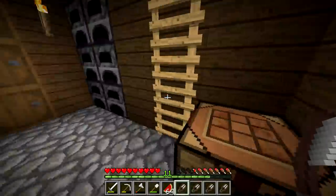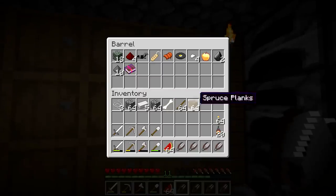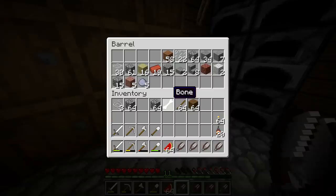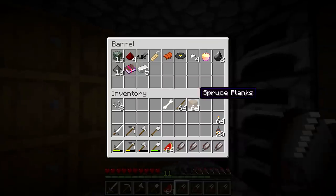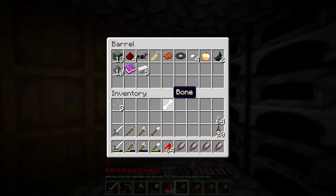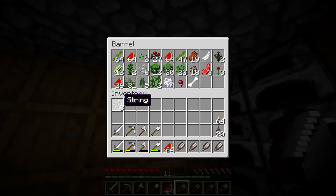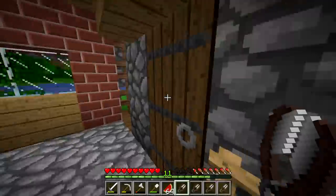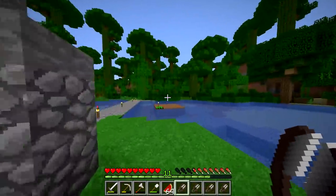I forgot all that stuff was there. Okay, you know what? We'll just do... we have cobblestone somewhere. I really need item frames — I really need them, because I'm going to keep getting confused. Here, we don't need sticks. And then this stuff — we'll put it in there because it's like drops. So I figure like all the living things that make stuff go in there.